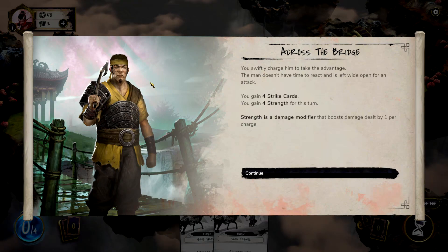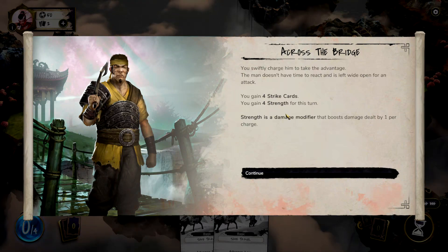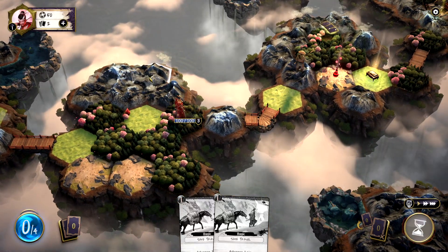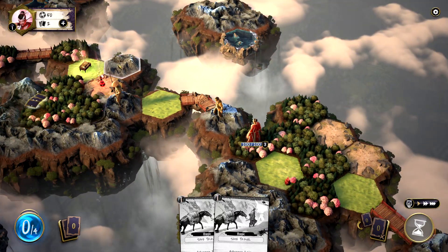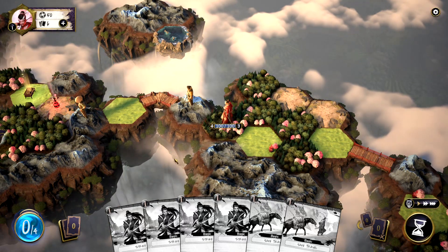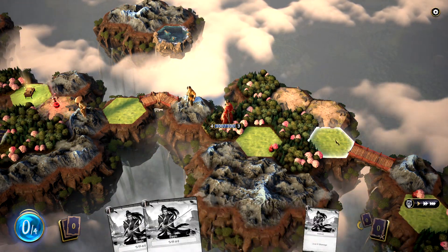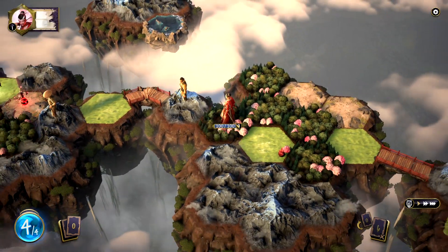You swiftly charge him and take the advantage. The man does not have time to react and is left wide open for an attack. So I get four strike cards and I gain four strength for this turn, which I will not be able to use because I'm out of action points. We're just going to sit on this turn.